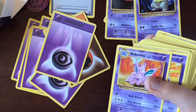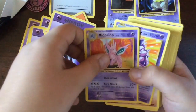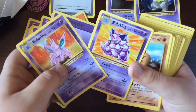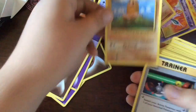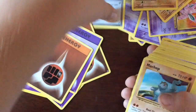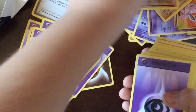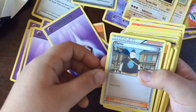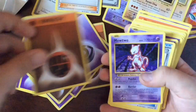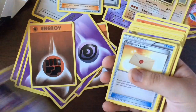I've never opened an Evolutions box before, so that's why I'm so surprised. Another Nidoking — wow, that's pretty good! Dugtrio, energy, Dig — I love that artwork, that's really cool. Trainer Switch, Machop, energy, Machoke — he's from the X and Y series. And here's our other Mewtwo.